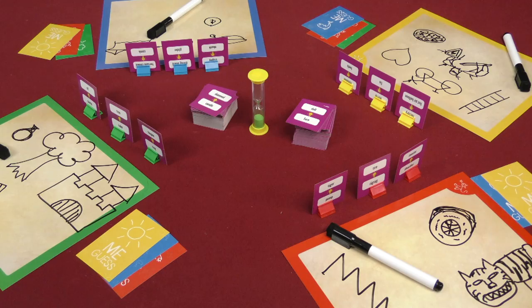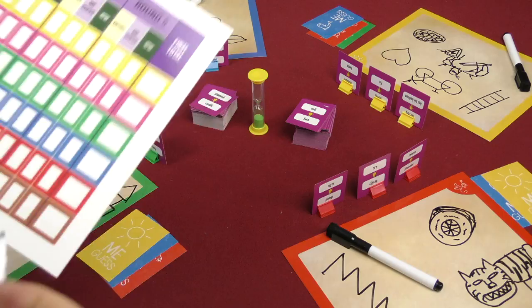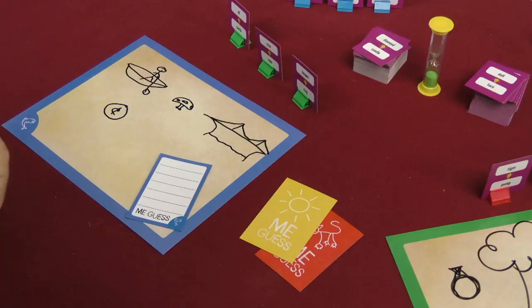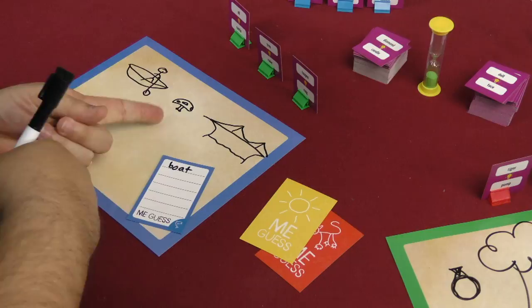Once the timer has run out, whoever noticed first is the annoying time watcher and they get a point for that round. Then everybody takes their sheet and passes it to their right. Once everyone has a new sheet, they flip over their 'Me Guess' card and try to guess what things are. So maybe this is a boat — we'll write the word boat there.